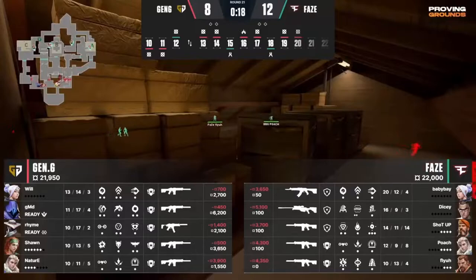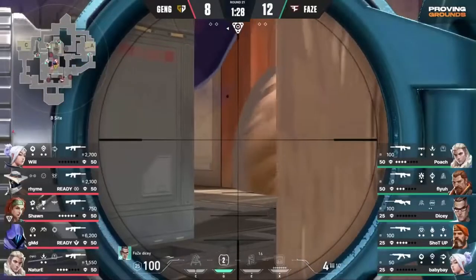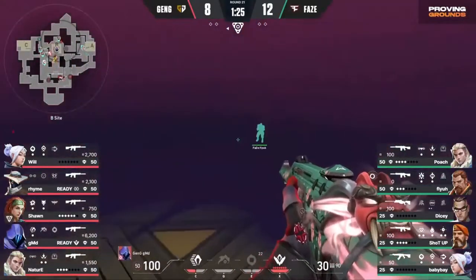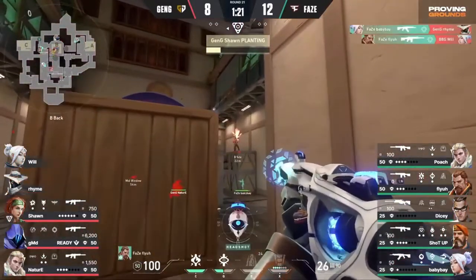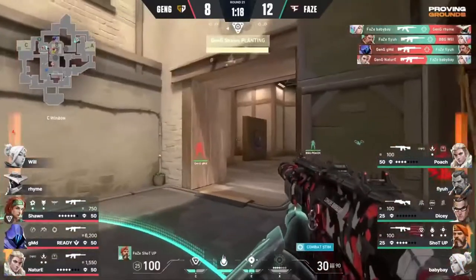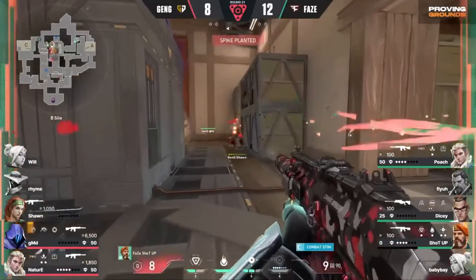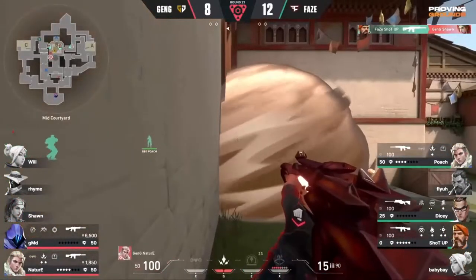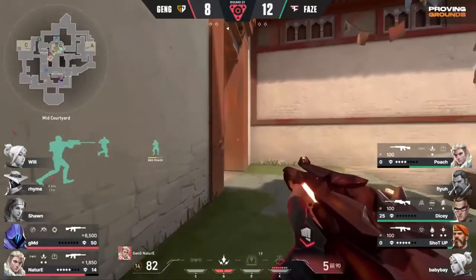And Baby Bay got a beautiful kill with that Bladestorm. He already identified like two players at least, trying to work on that back flank — and knowing that works out in their favor to win the anti-eco for Gen.G. And they're looking for a quick pop into this B-site. Paranoia into the site as well. GMD looking for high ground. Good trade off of the shadow step there from GMD. And in comes ShotUp — it's looking very difficult, but he does manage to make that happen. Three versus two here for FaZe looking to close this Haven down finally.